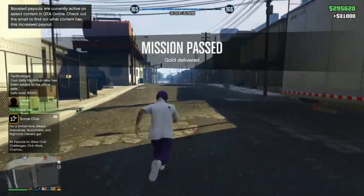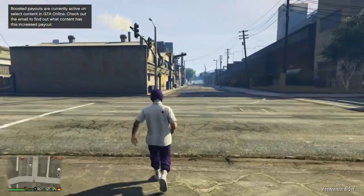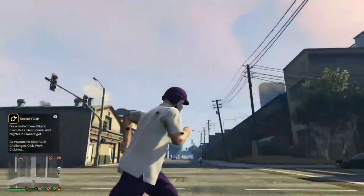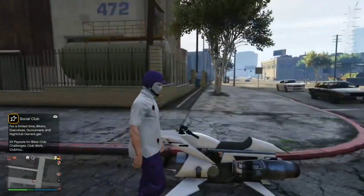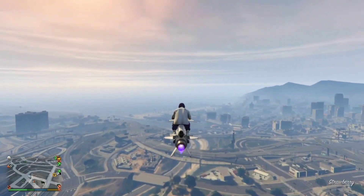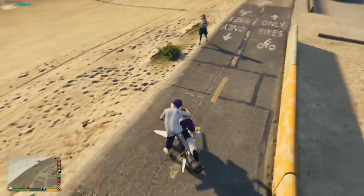If you don't get it, you can just use the ray gun and ragdoll into the point, or you can use the parachute — whatever works for you. Now just get a flying vehicle like an Oppressor Mark 1, Mark 2, a helicopter, or anything that gives you a parachute. You'll see why in a second. Now just make your way over to the mash-up.